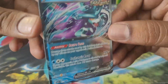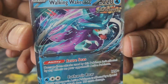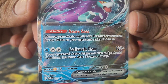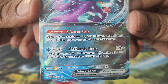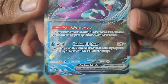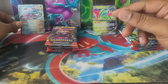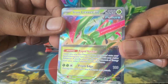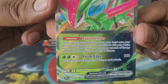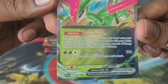The Walking Wake EX promo — ancient, really nice art, plenty of water here. Its attack damage isn't affected by effects, hits for 120, and if the opponent has a special condition, another 120. Black Star promo. Iron Leaves EX — basically once you play it you can move it to the active, move any amount of energy onto it, and swing for 180. Promo again.